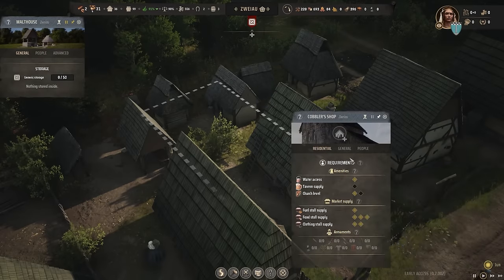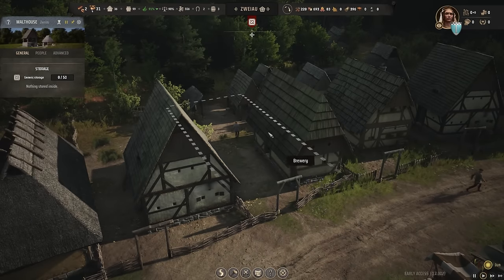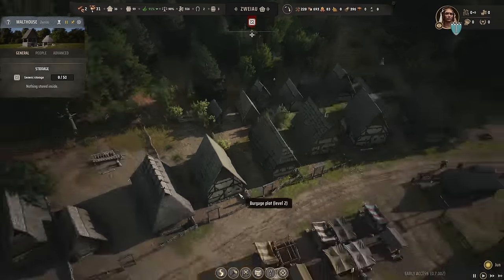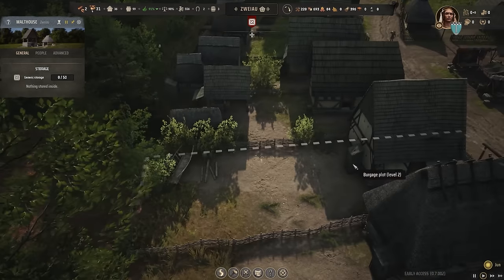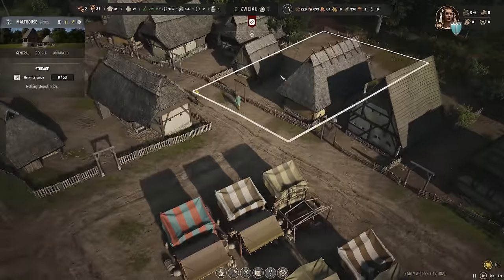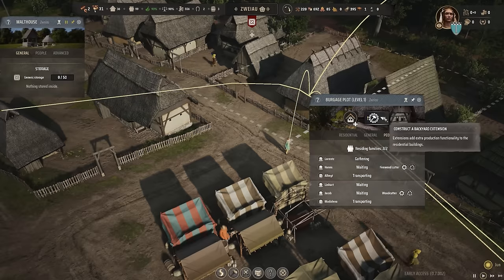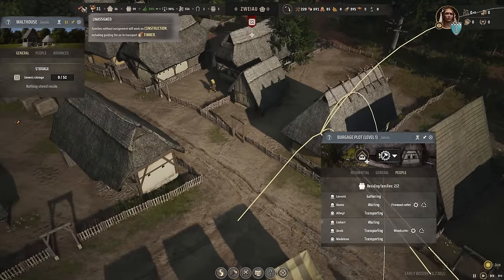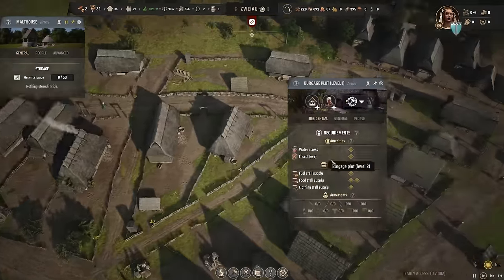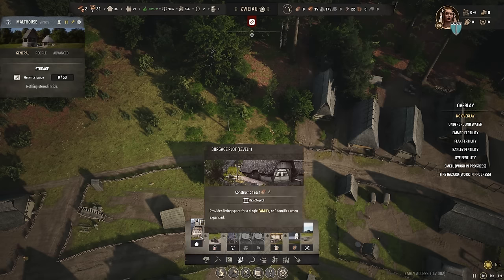Clothes — cobbler shop — leather. And this one was a brewery, but you cannot brew without barley. This one is not upgraded yet. There are two families living here — a fire cutter and a wood cutter. If we upgrade this, one of the jobs will be lost but will be filled by one of the current families. But I don't think we're building more houses, so we need to add some more — maybe some bigger plots, like someone said in the comments.